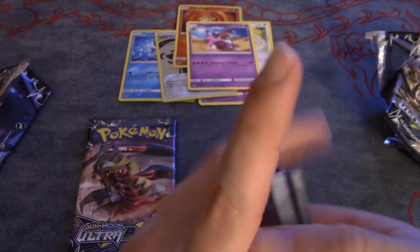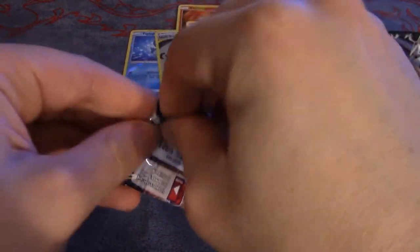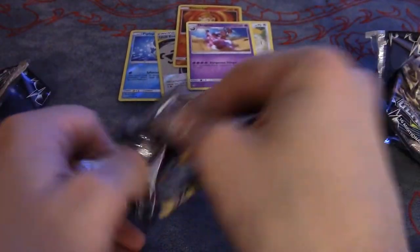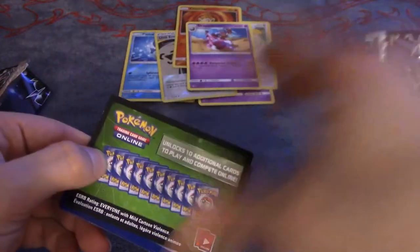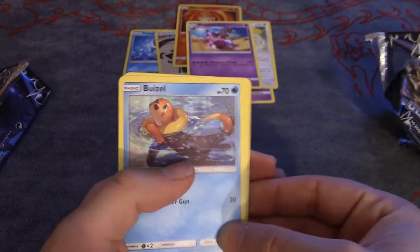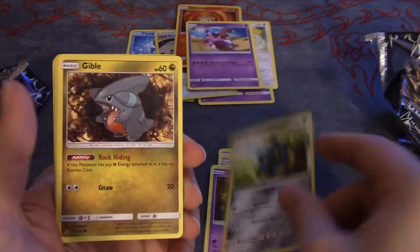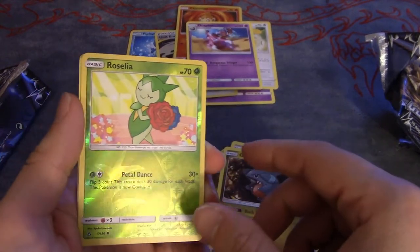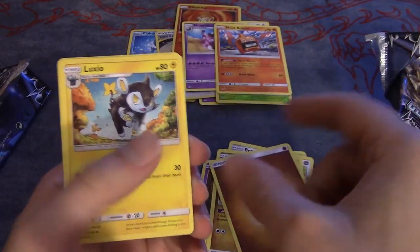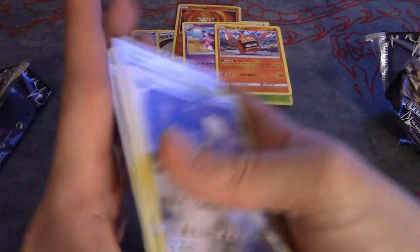We've got one pack left. I don't think we're going to pull that Ultra Rare — can we at least pull a Prism Rare? That'd be cool. Fourth pack: we've got Buizel, Magnemite, Krognut, Bronzor, Gible, and the Roselia Reverse Holofoil. Then the Heat Rotom as a Rare, Fighting Energy, Luxio, The Looker, and Shielding. That's our last card pulled.